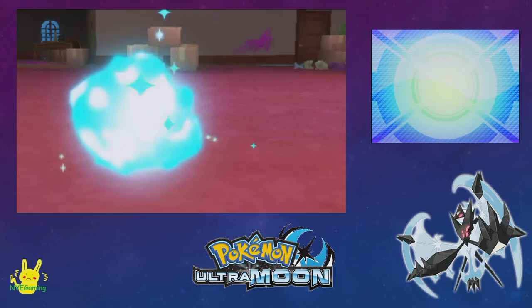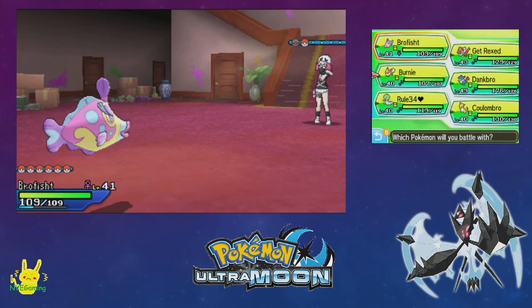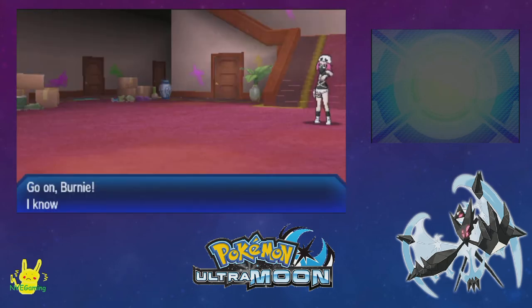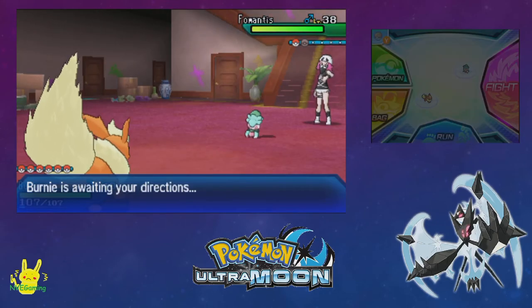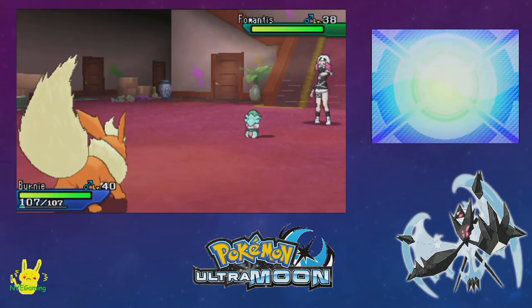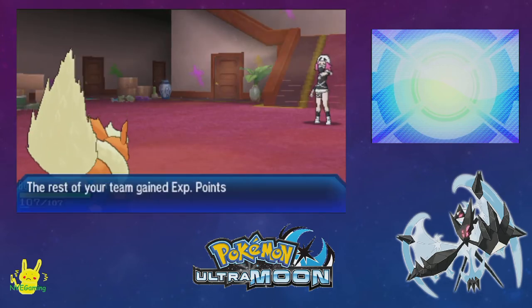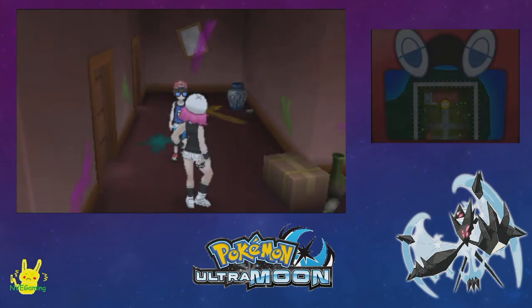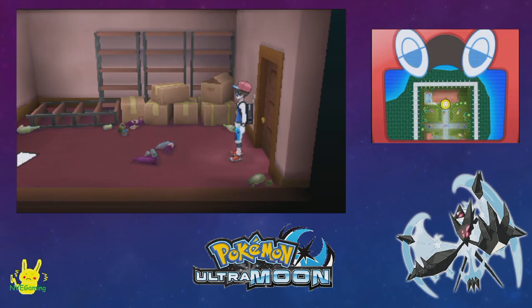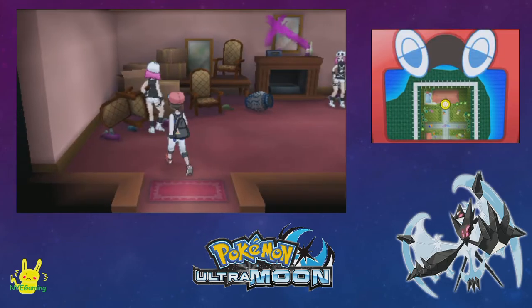Boom, get wrecked! Is it 100% accuracy? Now that we're out of the rain we can use some fire moves. I'm not sure — all the other fang moves aren't 100% accuracy but this one might be. Aqua Tail is 90%. Why can't they just give us the actual TM — that'd be great. I think you can actually get that somewhere in this house.